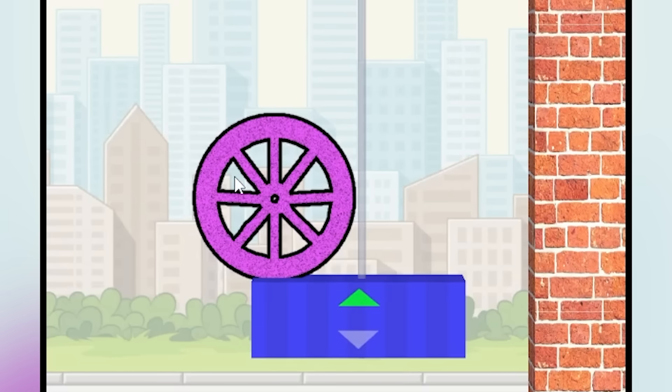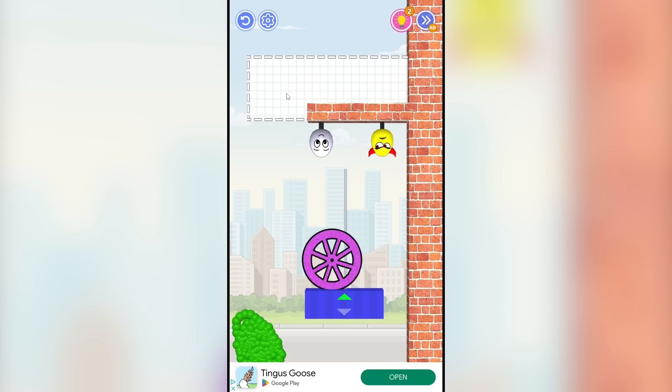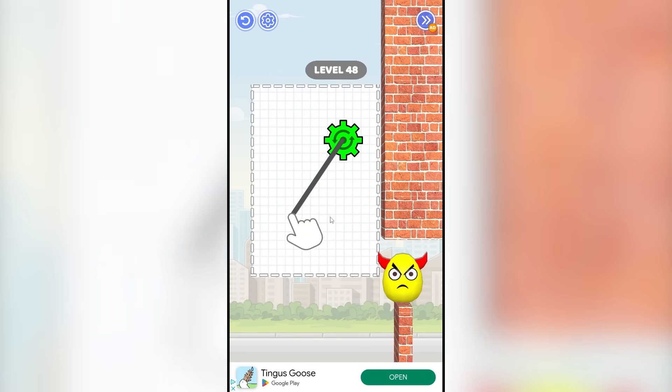Level 47 — what? Oh, I need to hit the wheel over here because then this elevator is going to go up. I see. So we draw our handy dandy ball and I almost failed that. Let's send it up. Goodbye, stupid egg. Level 48.